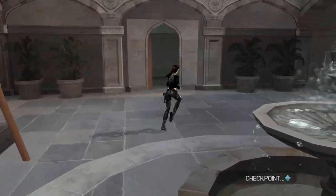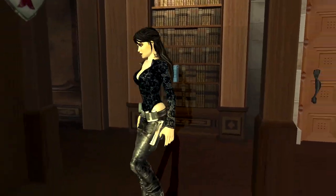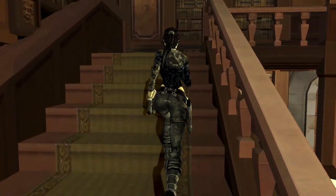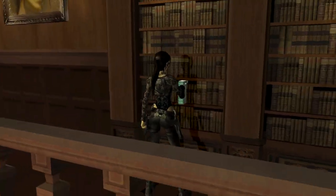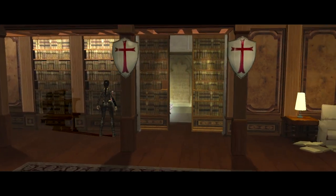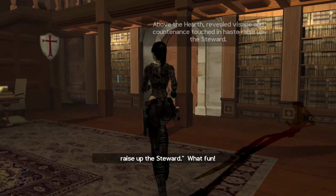Going back to where Alistair was in the library. That clue said four colored books — you've got to push them in order: blue first, then come up here and there's a yellow one behind this bookshelf, push the yellow one, then there's the green one here, then go down and press the red one for the final silver and for the final clue: 'Above the hearth, revealed visage and countenance touched in haste raise up the steward.'